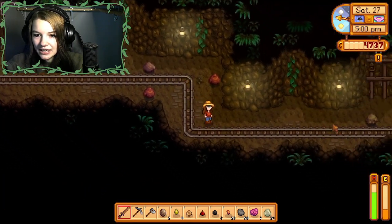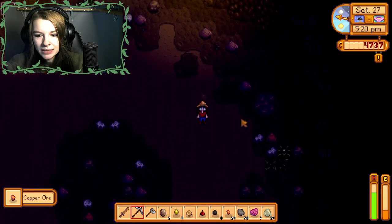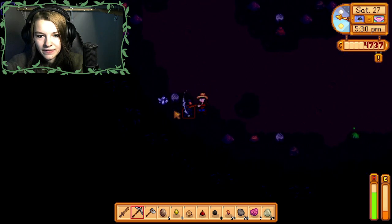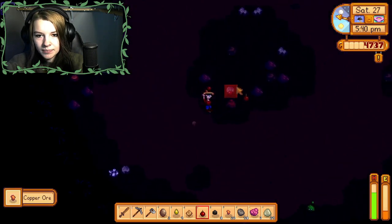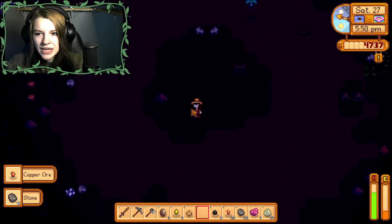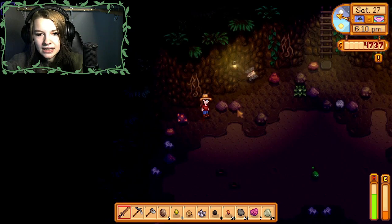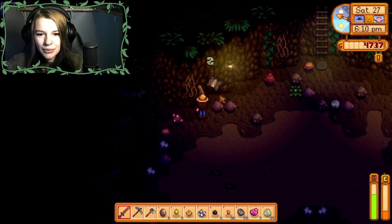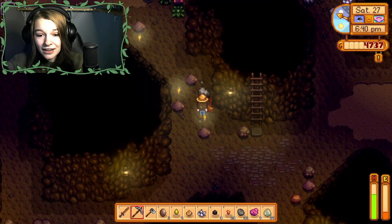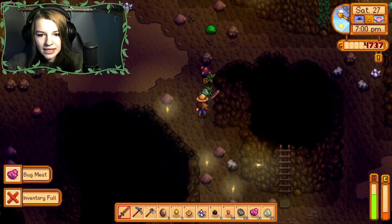Got a nice mine cart track here. Could we possibly make it down to level 15? I'm gonna throw the cherry bomb. It's very dark — there's the ladder. These bugs are my least favorite mob in this entire game — I hate them so much. We just need one more level and then we've made good progress today. We can make a bug stick now — that gives me 45 energy, not bad.